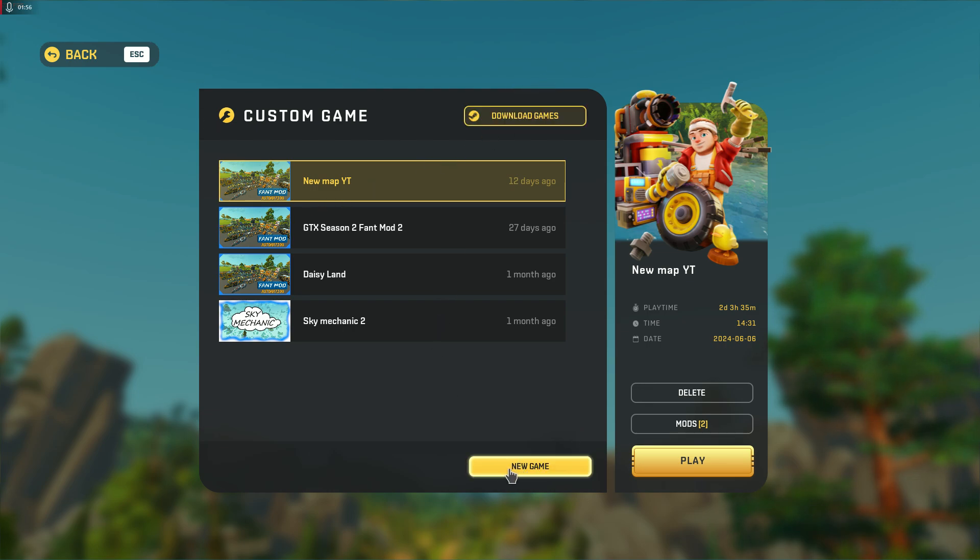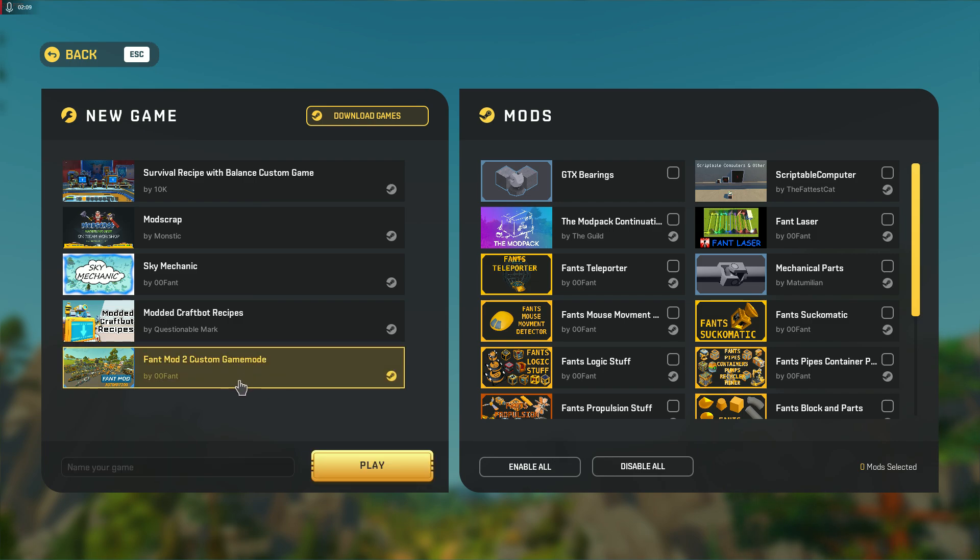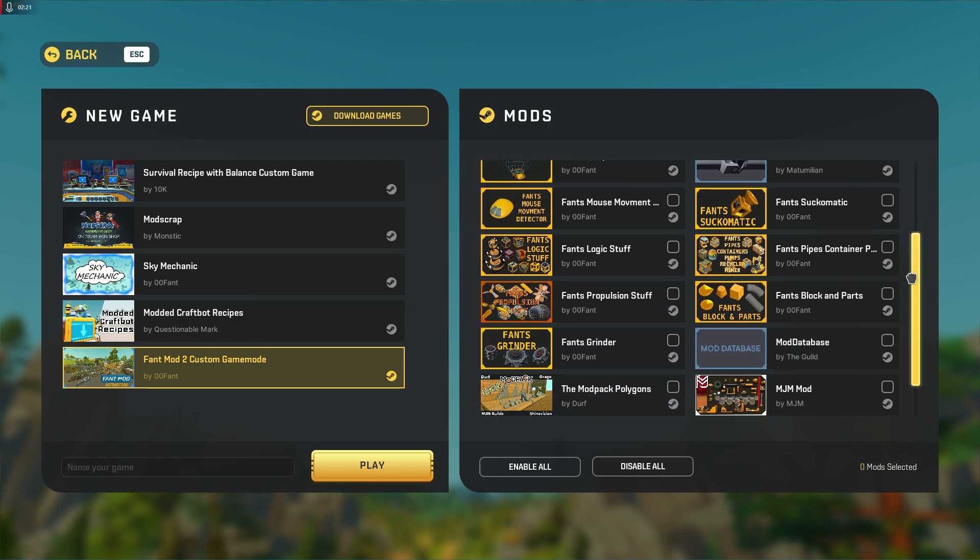Go to New Game. On the left side are your custom game modes — you can pick the Fant one. If you want the full experience like I'm playing, you pick this one. Then on the right side you can add extra mods, mechanical parts, or whatever you want.